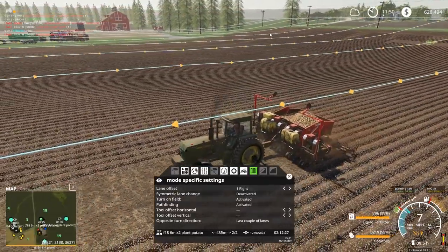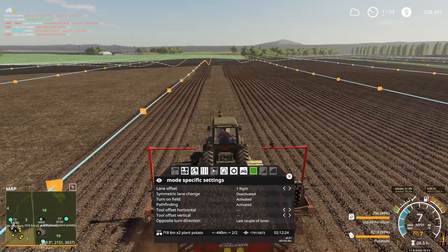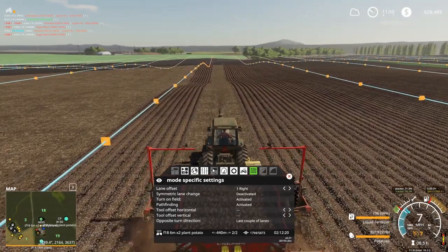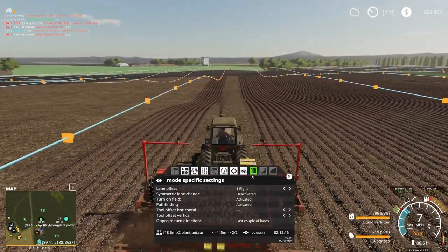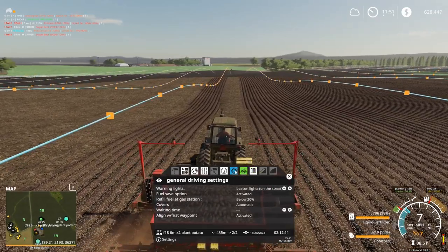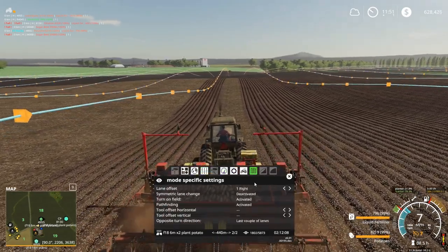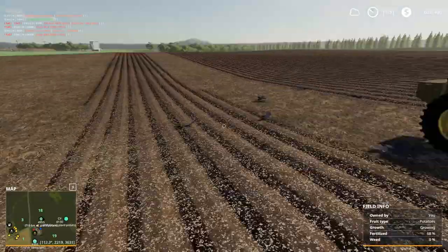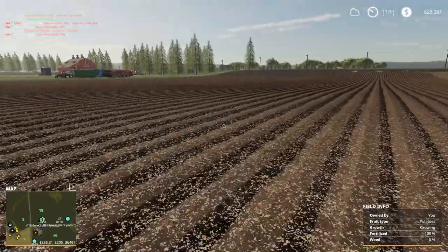Not to mention the seeder was all messed up there as well. I'll have to keep that in mind. Even though it was set one to the right and everything was set correctly, Courseplay was still screwed up — something wasn't right. Nothing you could obviously see that I could see anyway. Going through the settings, I did not see anything that wasn't right. The only thing that fixed it was we selected the different lane offset and set it back to what it was supposed to be. So something wasn't right there.